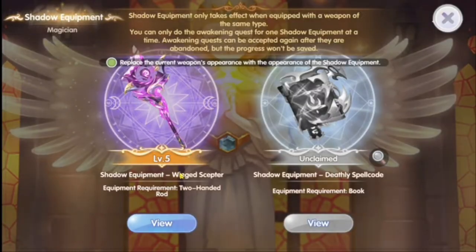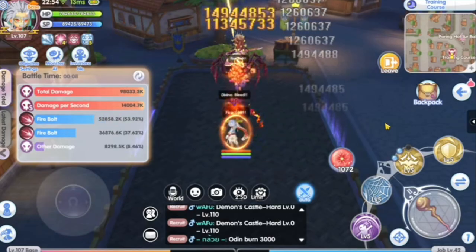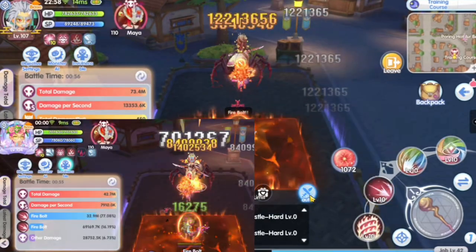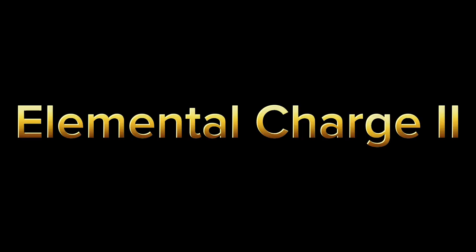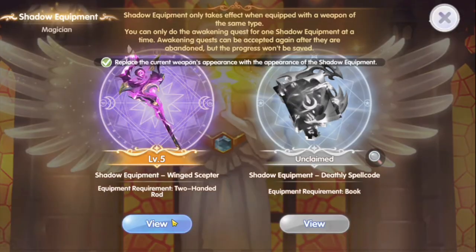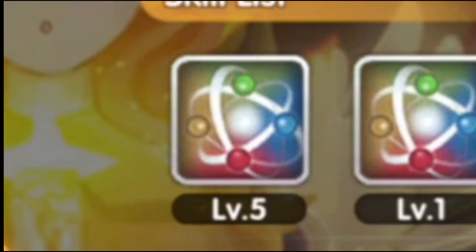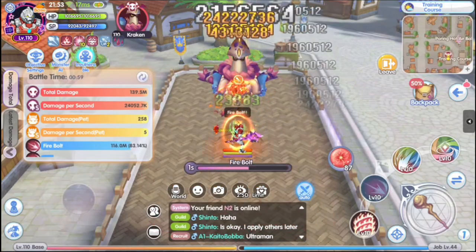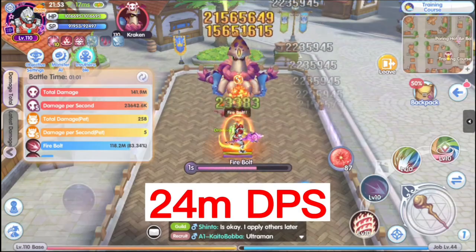Three months ago, I progressed to SE5 and did a DPS test on both Elemental Charge 2 and Elemental Width 1, which turns out that the speed build is better. A month later, I gathered enough materials to upgrade Elemental Width 1 from level 4 to level 5 and used the spiderweb to increase my DPS further.